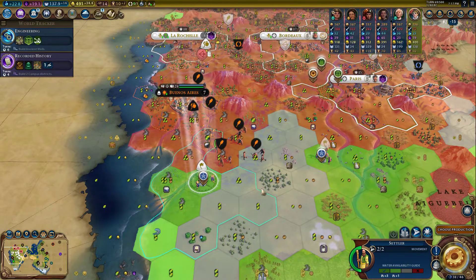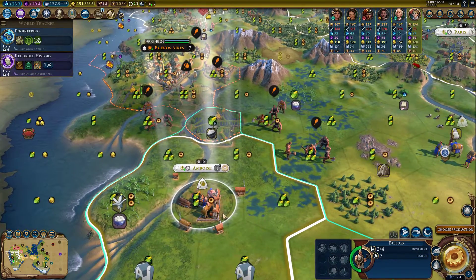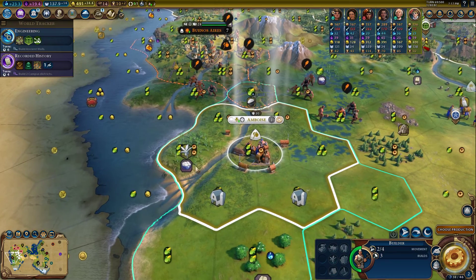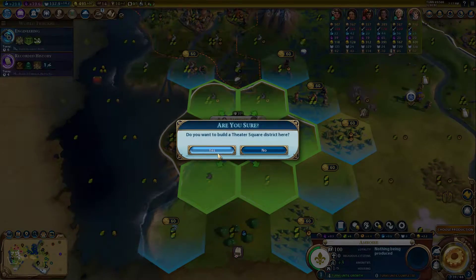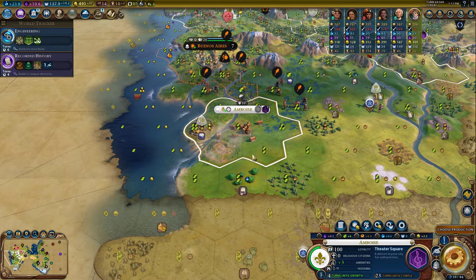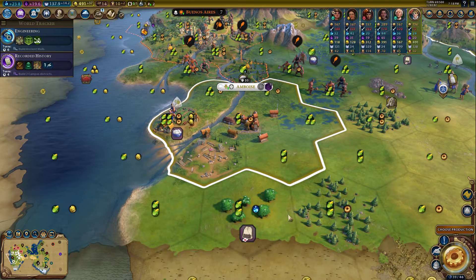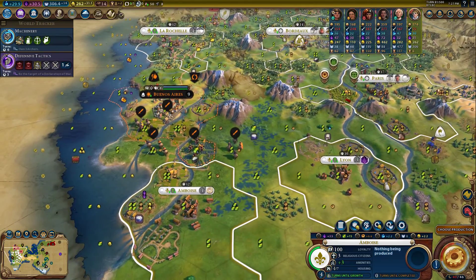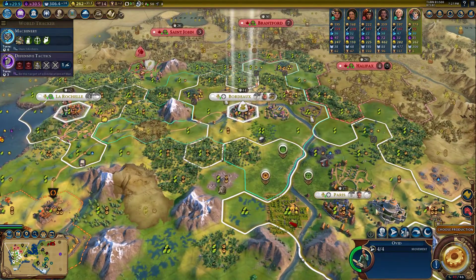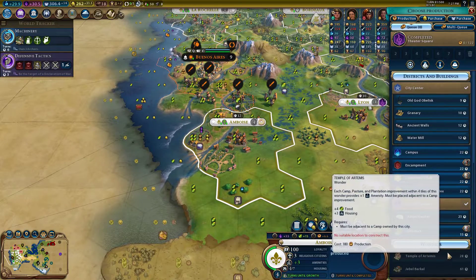The hall just finished in one of our northern cities. Let's found our first city down here and we have some nice builders. We're definitely going to be chopping a lot of these luxuries for the theater square. This theater square is going right here, and as we're pointing at France — improved luxury resources adjacent to theater square districts receive plus two culture. So right here we'll have two luxury resources right next to it.